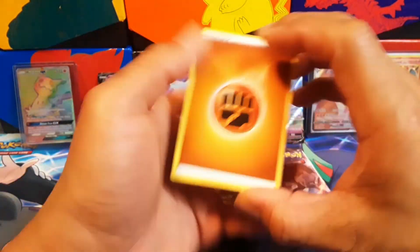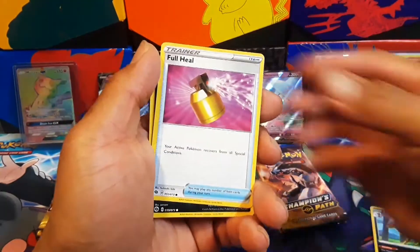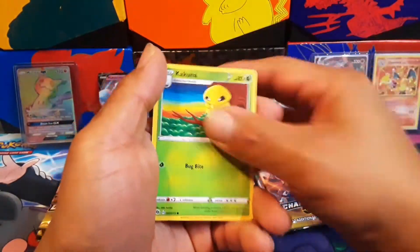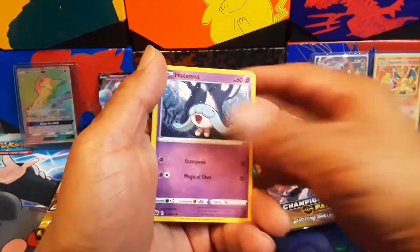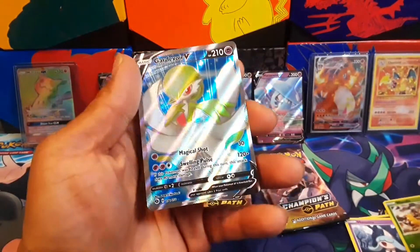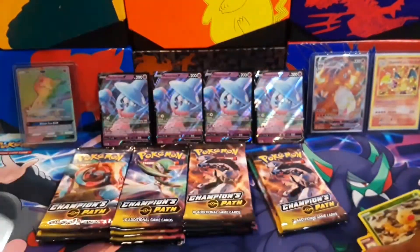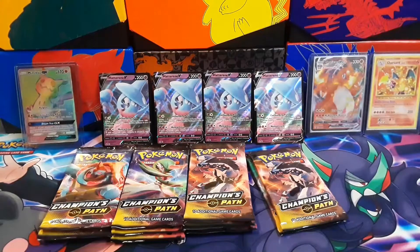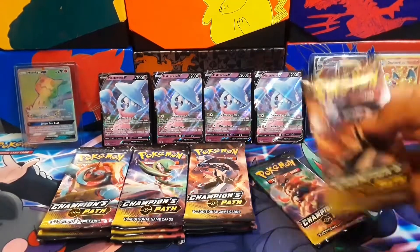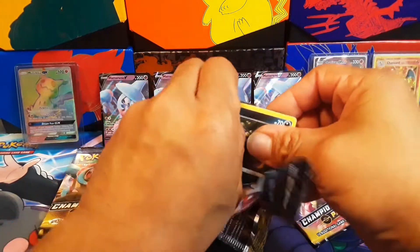I just want the Charizard, man. Hyper, push, light work, full hill — trying to see if I can get more than one from a box. Oh, Guardivore! At least we got a Guardivore. What? There we go, we got a hit. Come on, let's make it the shiny Charizard.